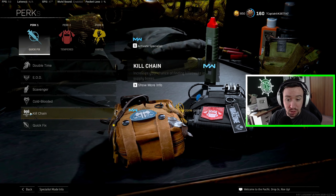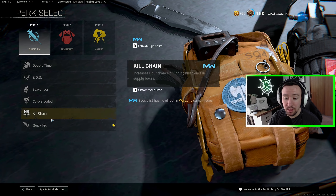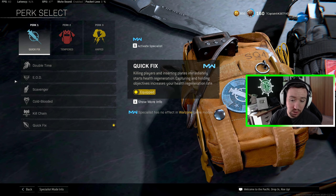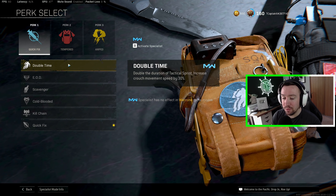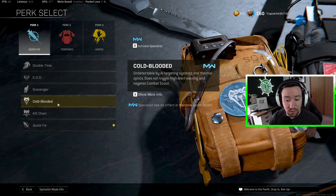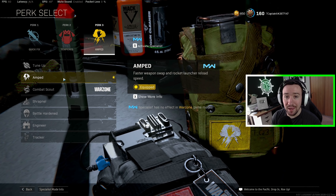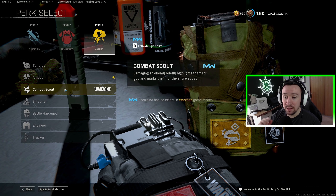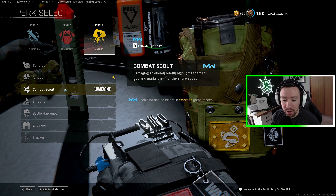For perks: my number one go-to Perk 1 has been Quick Fix — whenever you get a kill or start to plate, you immediately regenerate health, which is very useful for an aggressive playstyle. EOD is my next best bet because it significantly reduces damage from explosives. Double Time is okay, but if you're slide-canceling correctly there's really no reason to use it. They did buff Scavenger, so that's interesting. Cold-Blooded is very good against Combat Scout but I think it's more useful on Caldera. For Perk 3, I normally go Amped especially if I'm sniping. If I'm running two Vanguard guns, I'll run Combat Scout — it pings enemies, like legal wallhacks — and then run Taped Grip.